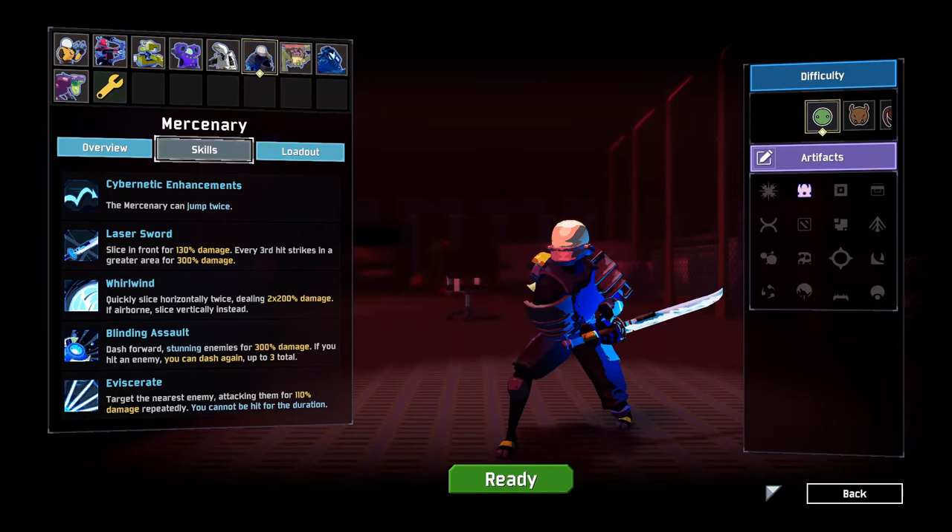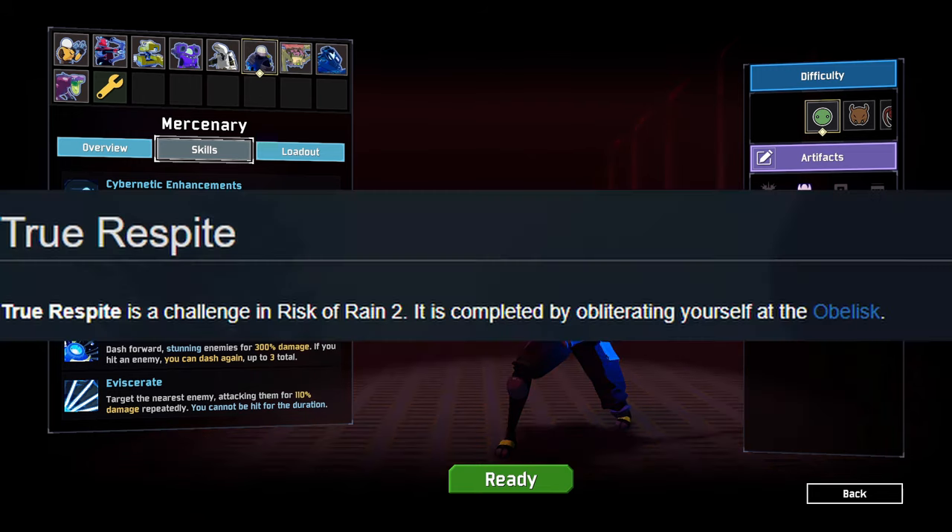So you want to unlock Mercenary in the quickest possible way. Well, thankfully you're watching this video, so you're going to get what you want. To unlock the Mercenary in Risk of Rain 2, you have to complete the challenge True Respite.